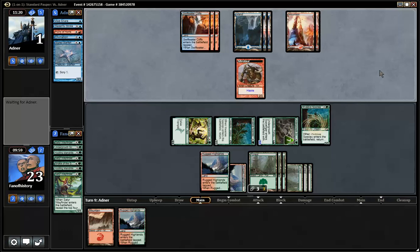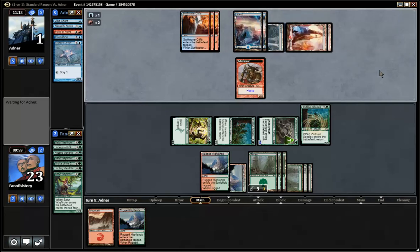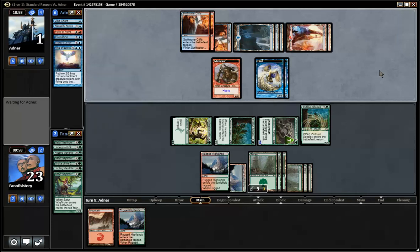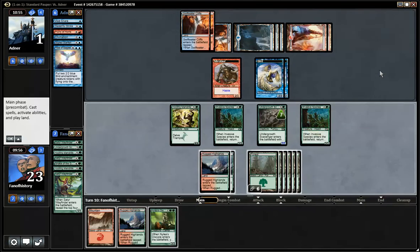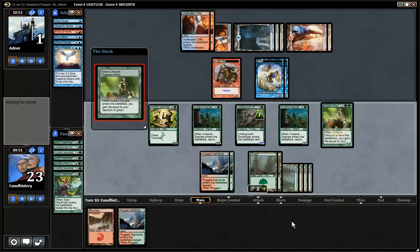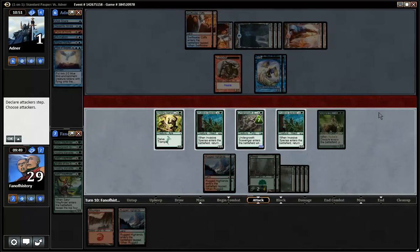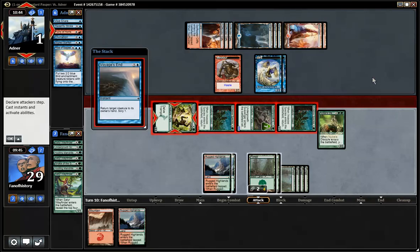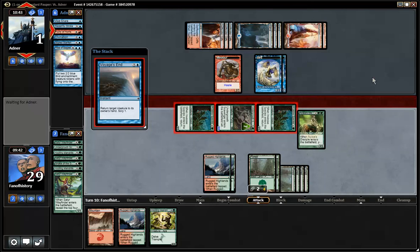So I cast Invasive Species for a land — even a Rugged Highlands for some value, which I should have tapped of course. How does he recover from this? Yes, eight mana — so bolt, a Rise of Eagles, and he leaves another turn. Or bolt, Flurry of Horns. When I say bolt I mean Lightning Strike. But he doesn't have time. It's Rise of Eagles. Or a Voyage's End — a Voyage's End will also work nicely. He needs to have a card here. So let's see what it is. We didn't get to see it — we're at 29. Defend yourself. Should be a Voyage's End for the Mandrills. So not the species. I guess that works.